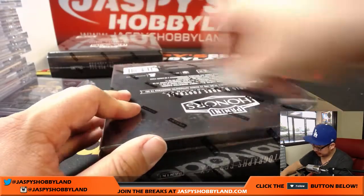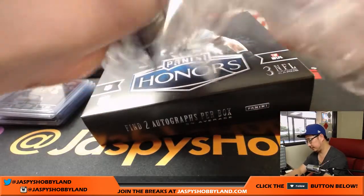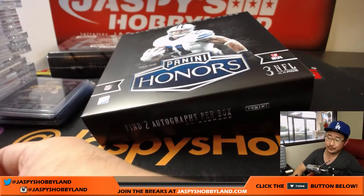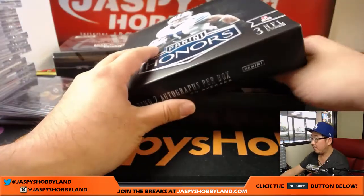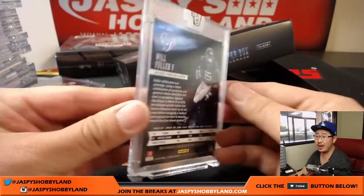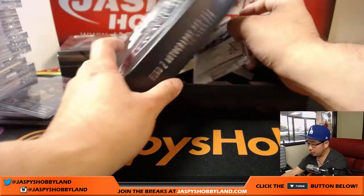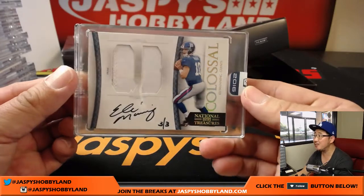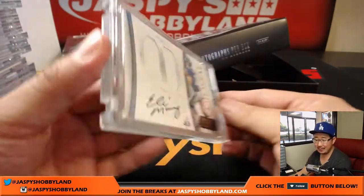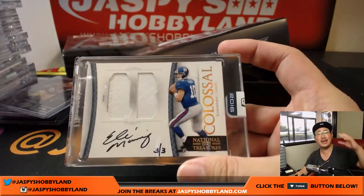Two more to go, folks. Good luck. We've got Jordan Reed for Ellie and the Redskins, 79 out of 99. And Will Fuller for the Texans, 91 out of 99 — that goes to Aaron. And the next one is a Colossal Relic and Autograph. We saw Peyton, now his brother Eli Manning, three out of three. That goes to David Kist and the New York Football Giants. Dave, all aboard the Big Hit Express!